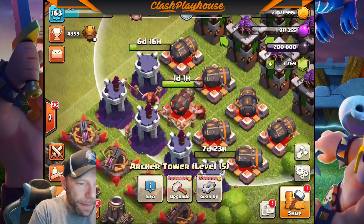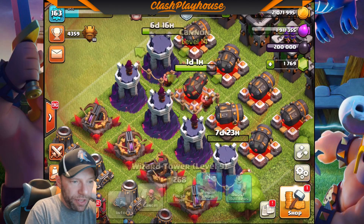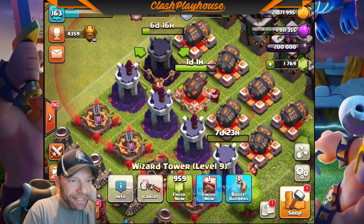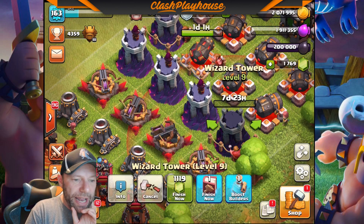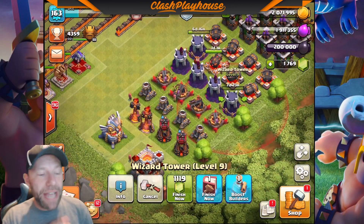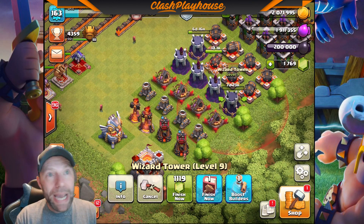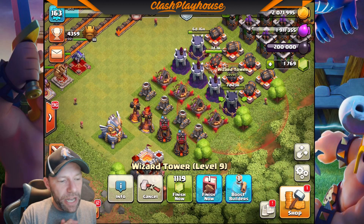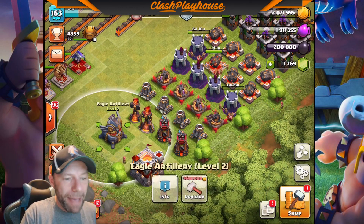My builds are over here. This one's ready in one day one hour, this one's ready in six days 16 hours, and this one's ready in seven days 23 hours. After that, we have three more Wizard Towers, then Expos once, Mortars twice, Bomb Towers twice, and Infernos twice. My Eagle is already maxed.